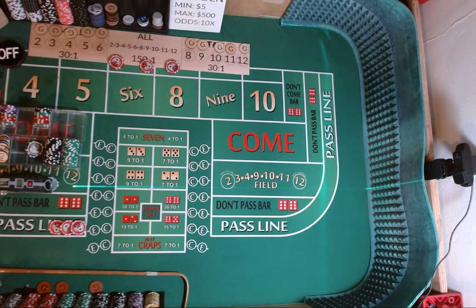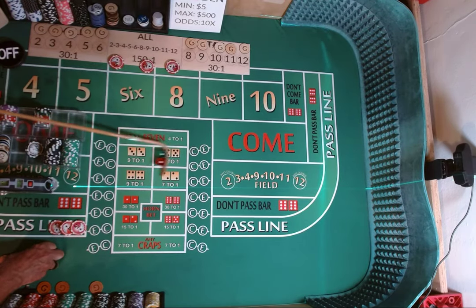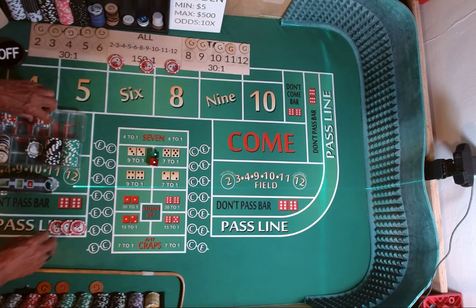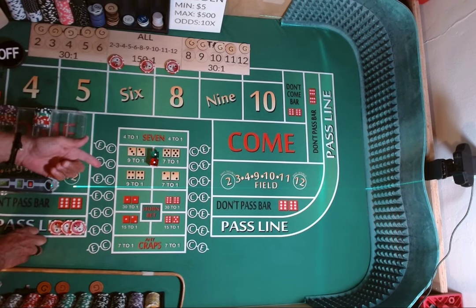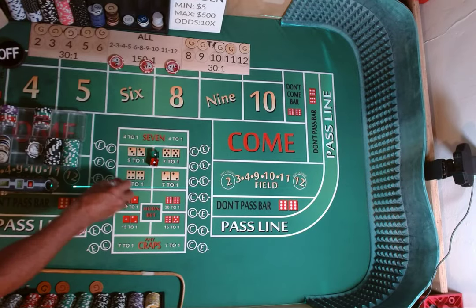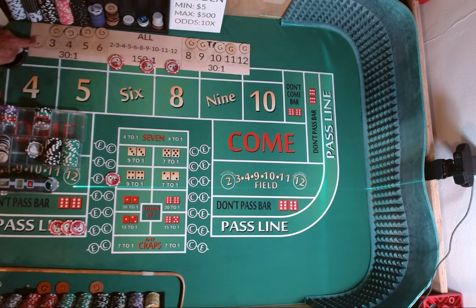Dice are out. 3-2, 1-3. 1-1-2, craps 2. I'm going to lose $15 here. I don't have a craps check — I know I said a craps check, but since there's not one on the table, we're just going to replace our pass line. We're going to add a $5 craps check this time. Mark the two.